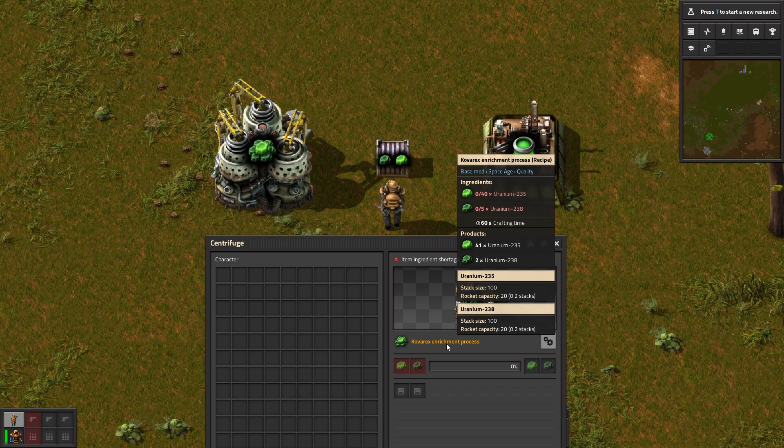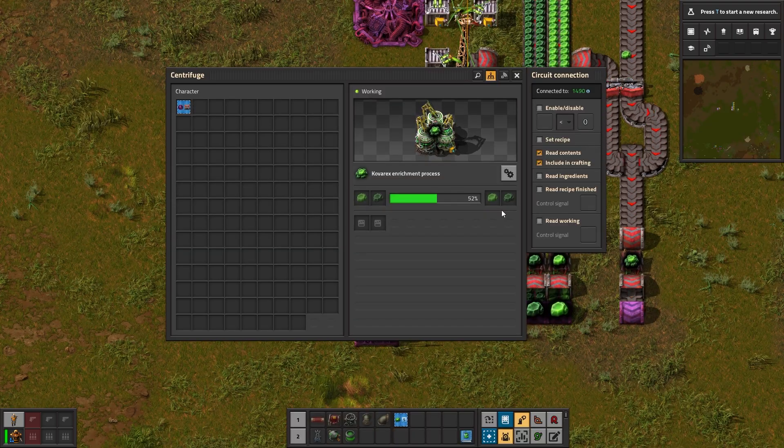Here's how it works. Open up a centrifuge and take a look at the Kovarek recipe. As input, it takes 40 unstable isotopes — U-235 — plus 5 stable ones, or U-238. The unstable ones are the shiny ones we're after, and the dark green boring ones are the stable ones. Processing time is 60 seconds, and the output is 41 unstable shiny green ones — so we've produced one more — and two of the dark green ones, meaning we basically consumed three of them. Essentially, you're multiplying your precious U-235 by just over 10%.